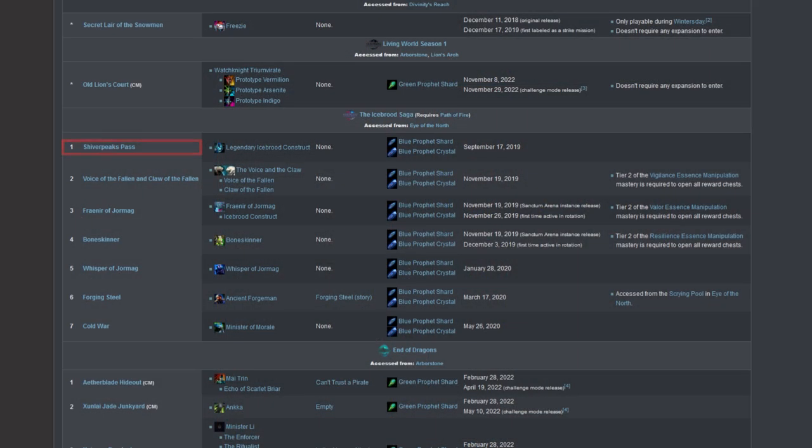Easy 3 are strikes anyone can do, regardless of experience. Those are the Shiverpeaks Pass, the Voice and Claw of the Fallen, and Fraenir of the Jormag. IBS 5 adds two strikes: the Whisper of Jormag and Boneskinner.